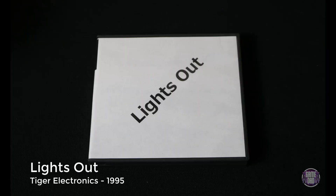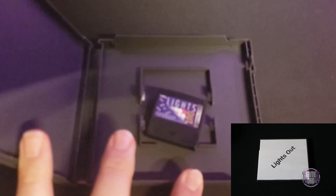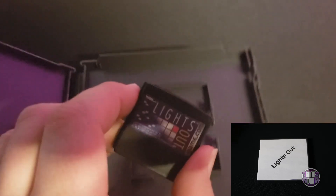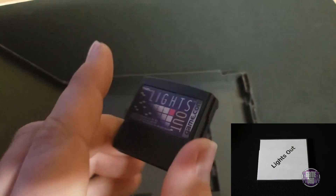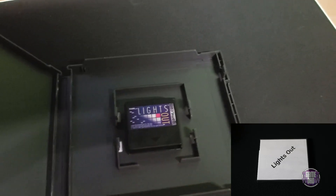Here we have Lights Out by Tiger Electronics in 1995. This was, from what I understand, the only pack-in game ever included with the GameCom, and it really showcased the touch controls. You tap on lights to turn them on or off and a mathematical formula determines which lights keep toggling — it's just a puzzler.